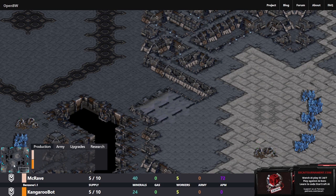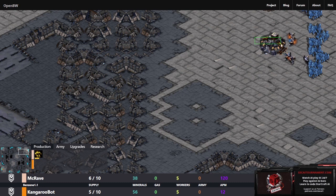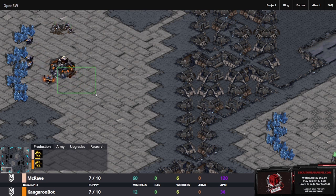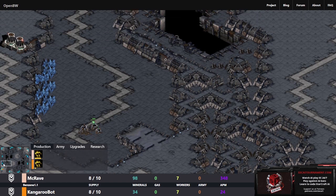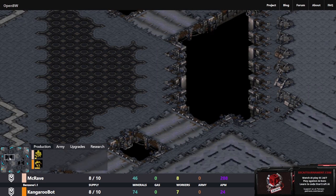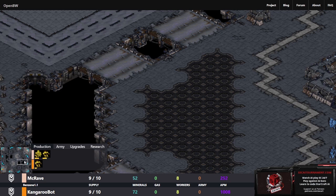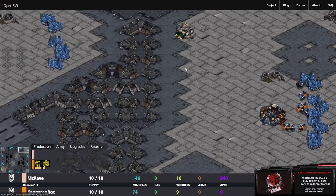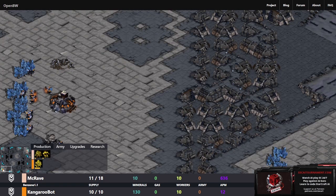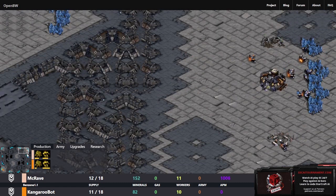Game four - we have MCRave playing as Terran spawning up at the top right in the salmon color, and in the orange color we have Terran bot KangarooBot. This one is on Benzene, which was in the ladder pool not long ago. It kind of weirds me out how in the open BW replay viewer the space is just blank - not filled with the little star background. We've got a depot, a barracks, another depot from KangarooBot, and now a barracks.